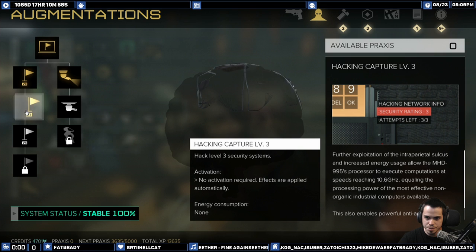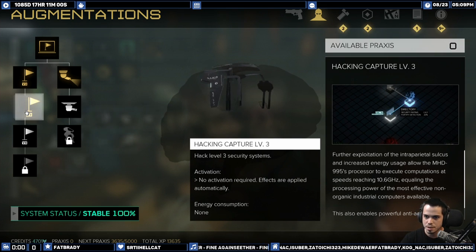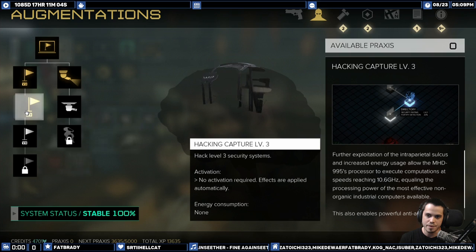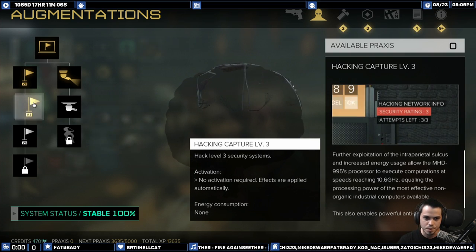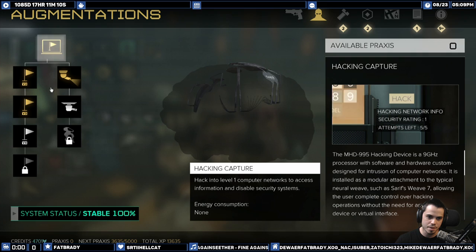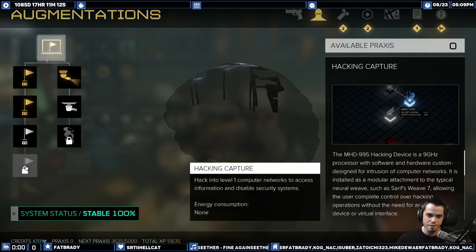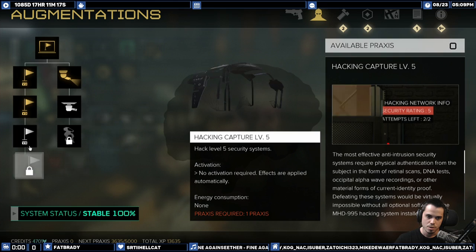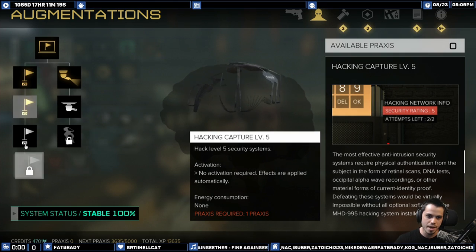First thing I did was upgrade my hacking to rank three. There's a safe in this room where you talk to this guy, hidden behind a box and a vent shaft. Rank three lets you hack into that. Getting hacking to rank five as soon as possible is very important — they only take one praxis point each.